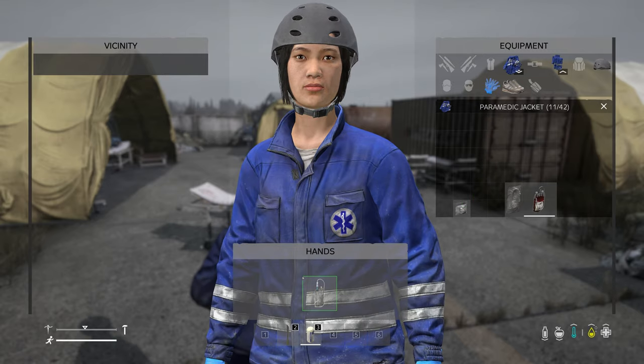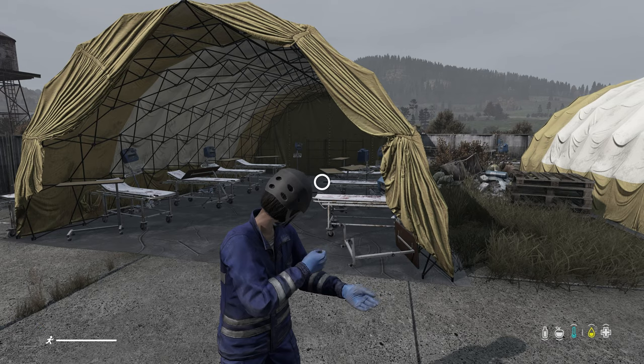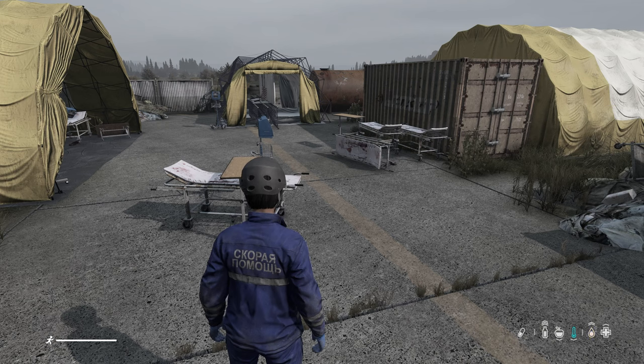You can also go ahead and put the saline in yourself. Now we've put in some blood and saline and our blood will recover. When I put the saline in, it gave me the vitamin icon as well. And look, my blood is already back to white.